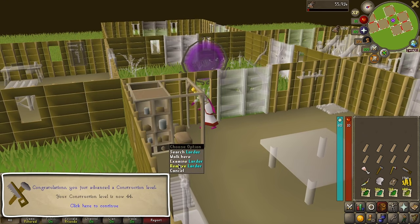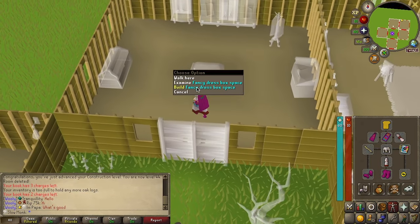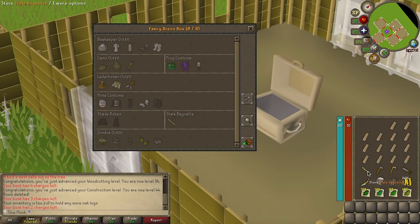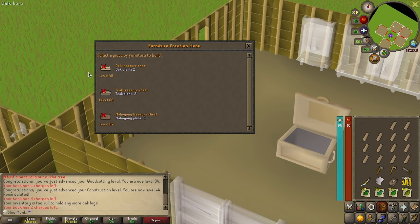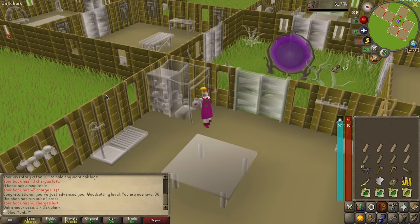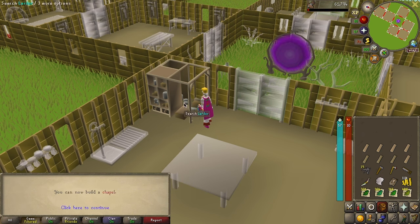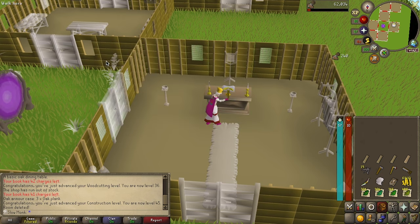Back at the old ways, we finally managed to reach level 44 construction. This will allow us to build an oak costume box, which will hold items from random events, including our baguette — freeing up one more inventory space. The next milestone is level 48 for the treasure chest, which will hold reward items from beginner and easy clue scrolls. Now at 45 construction, we've unlocked the chapel. It seems only fitting that a prayer skiller should have their own altar — this felt like a really solid benchmark for the account.